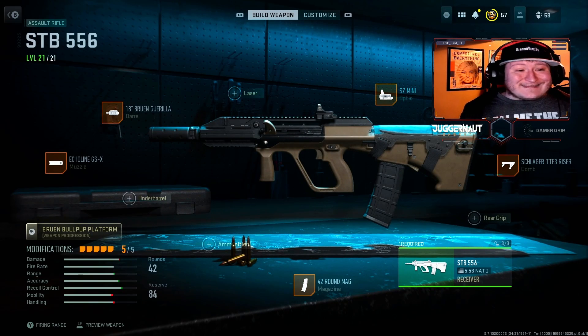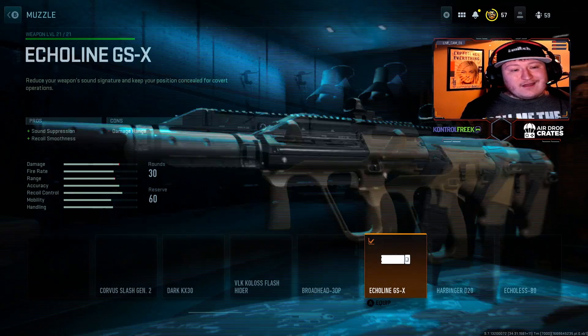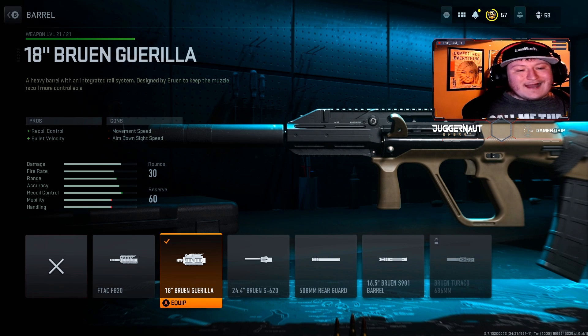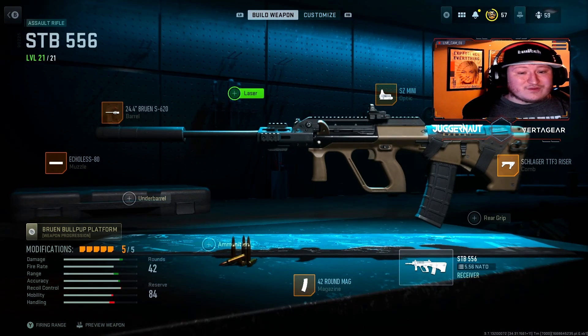The next one I have for you guys is the STB-556. This is a top 5 overall gun in the game — it is absolutely nasty. First, for the muzzle, we're using the Echolion GSX. You guys can see that I love using this across the board. For the barrel, we're using the 18 Bruin Gorilla. I really like using this one particularly because of that recoil control and bullet velocity. There's also the 24.4 one you can use, but I think the 18 Bruin Gorilla is going to be the best one.